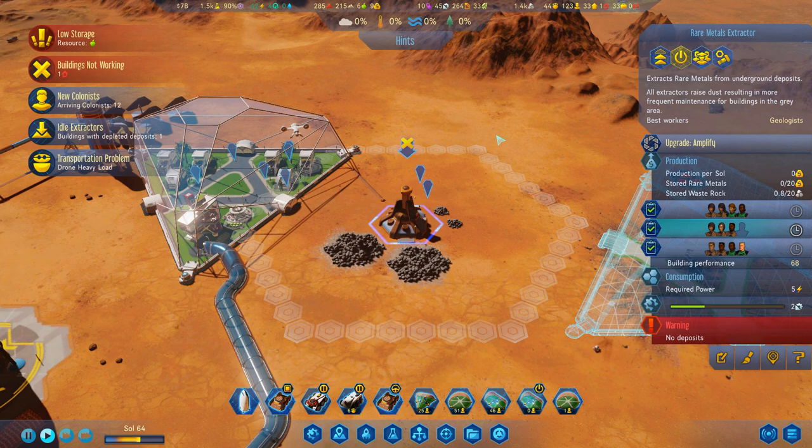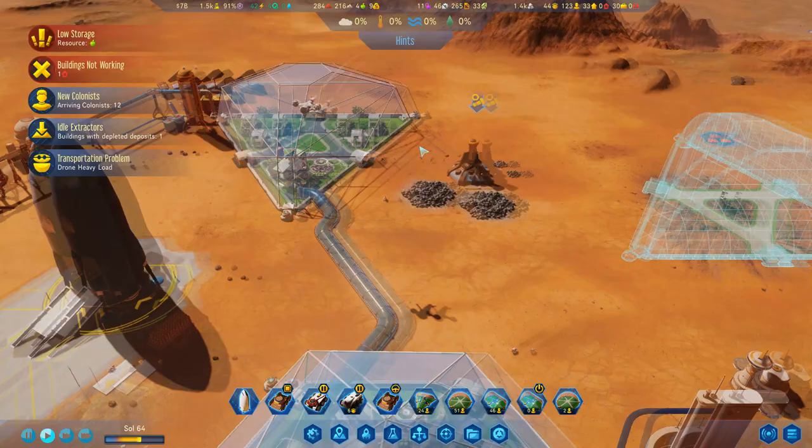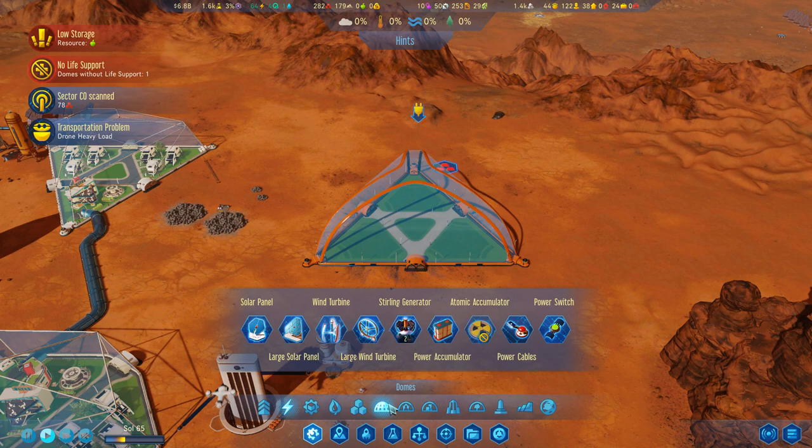My rare metal extractor has expired. Oh dear — well, that sucks. So that's all the rare metals I'm going to get out of this one. I guess we can go ahead and salvage it. That does mean that a lot of my geologists don't have anything in particular to do — might need to relocate a whole load down to this barrel dome once I've actually got it all sorted out.